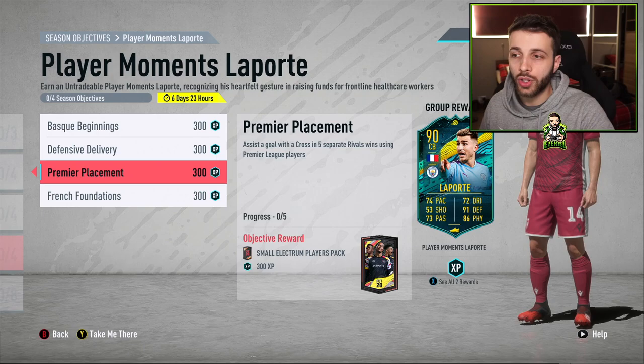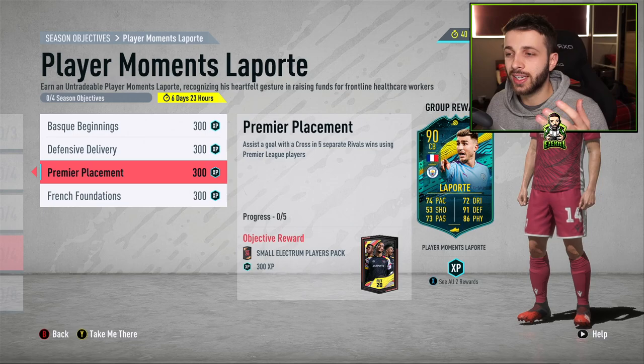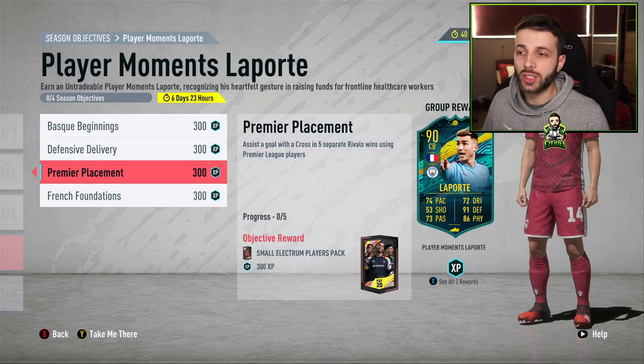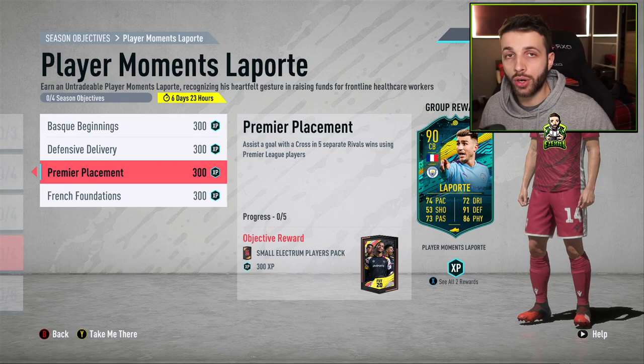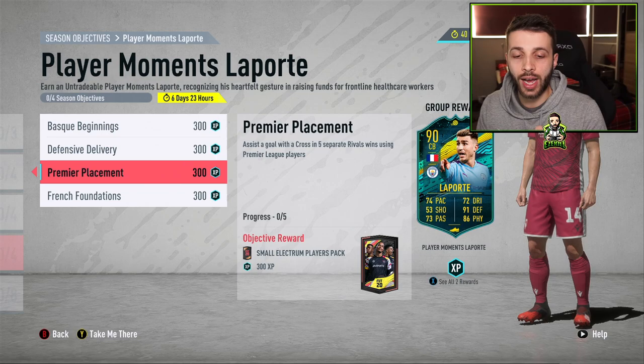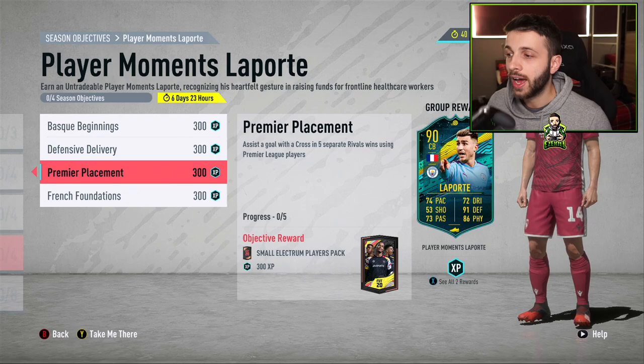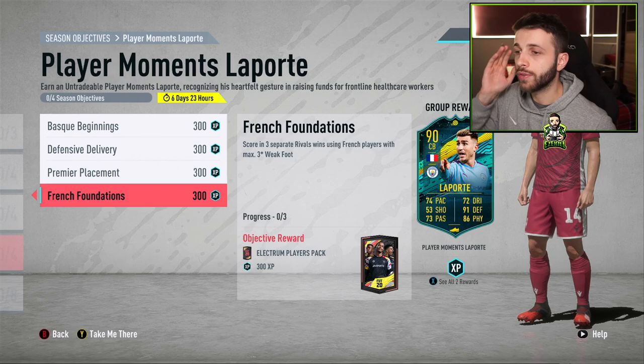The next one is 'Premier Placement' — assist a goal with a cross in five separate Rivals wins using Premier League players. This is the toughest one. You need at least two or three attackers to get crosses in. You don't need to cross it in the air for a header — the most effective way is to hold RB or R1 on PlayStation and press X or Square. It will do a driven bobble pass that counts as a cross.